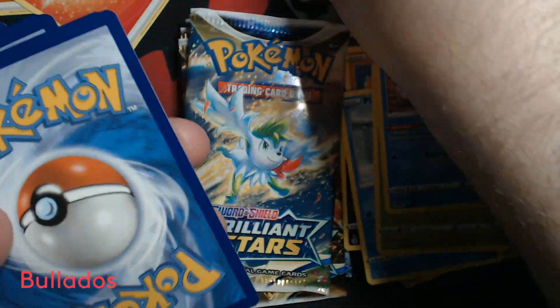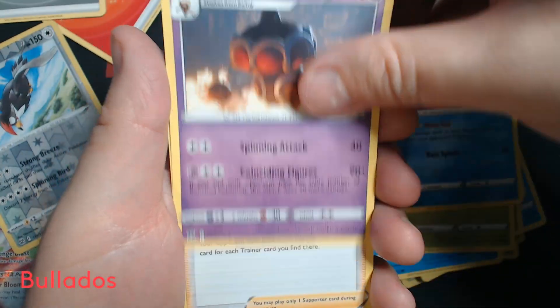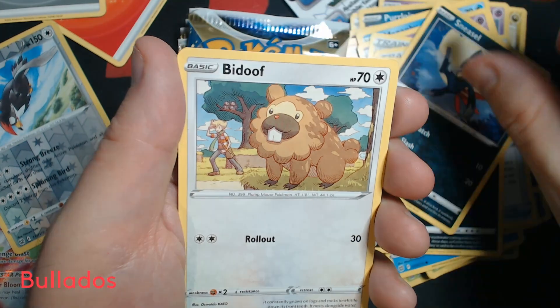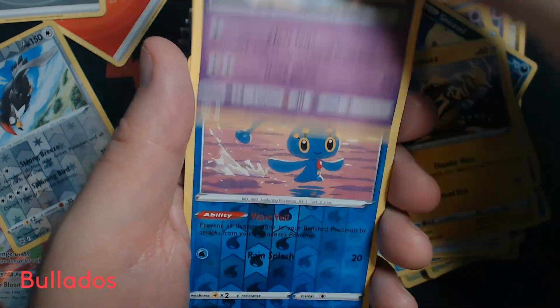This should be pack number five. We've got Metal Energy, Claydol, Acerola, Pot Helmet, Grimer, Sneasel, Bidu, Electabuzz, Chimecho, Reverse Holo Manaphy, and Haxorus.